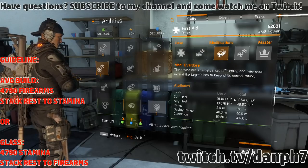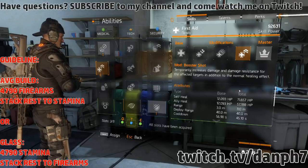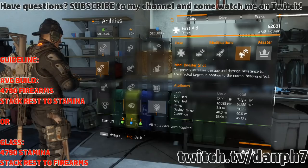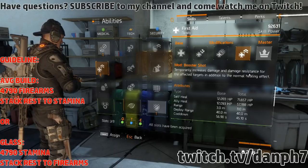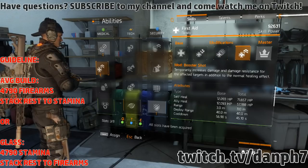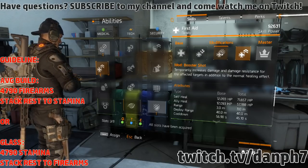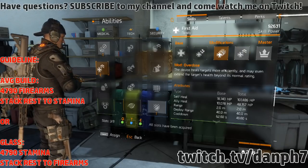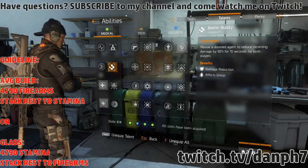For First Aid, a lot of people stick to Overdose for the big 107k self-heal. But I've switched primarily to Booster Shot — you get a lower 71k self-heal, but the offset is you get an increase in damage and damage resistance. From my testing, Booster Shot is overall better because the damage increase and resistance pretty much equals out to Overdose while giving you more damage.